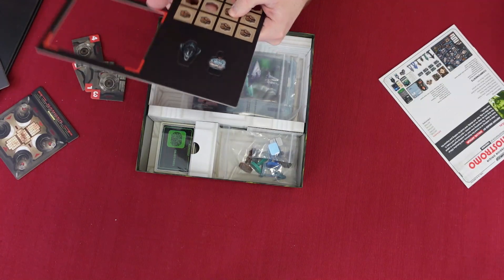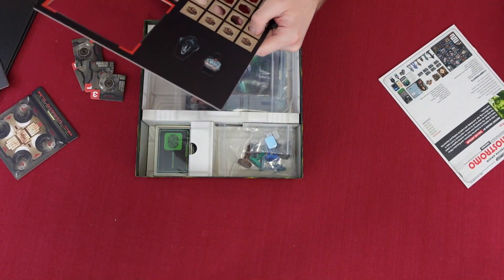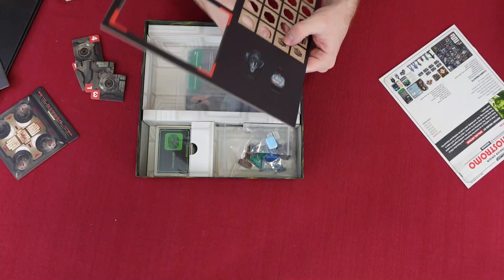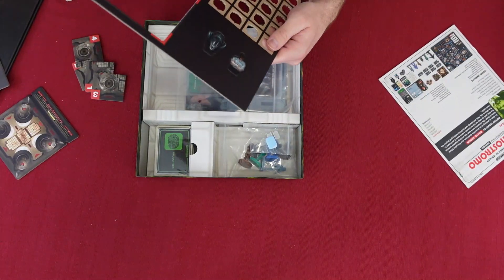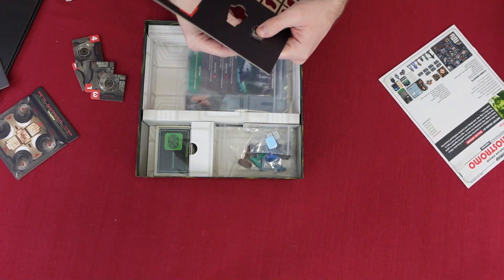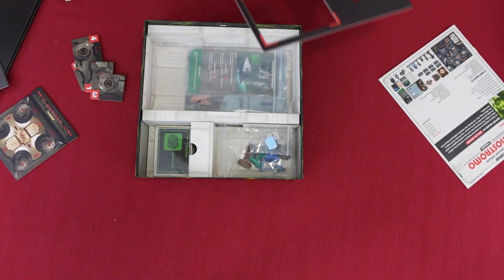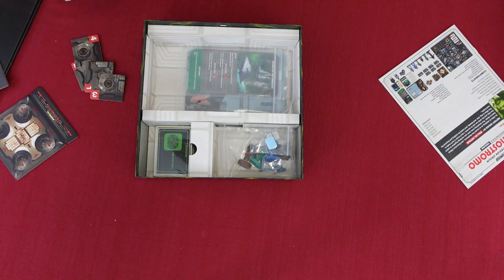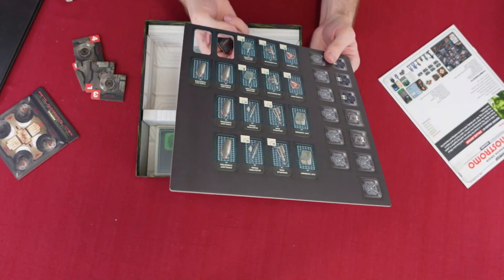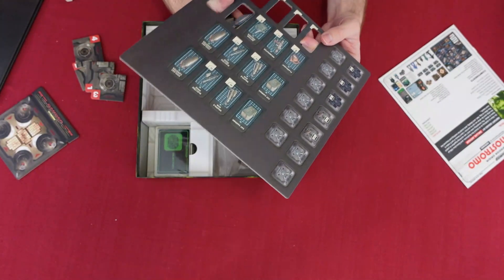We just punch out all these parts — that's kind of what they look like. So I've got these two markers, and I've got the alien marker as well.